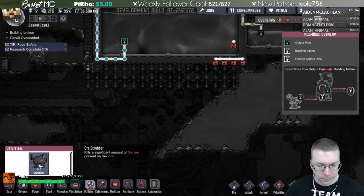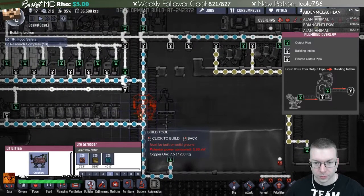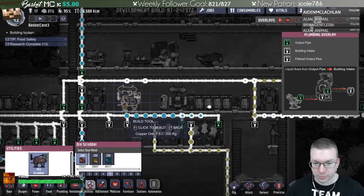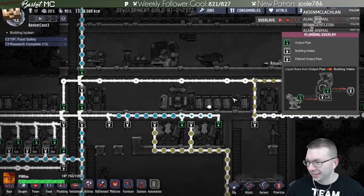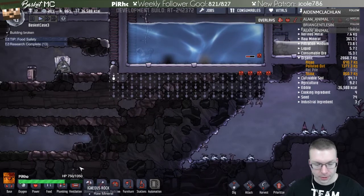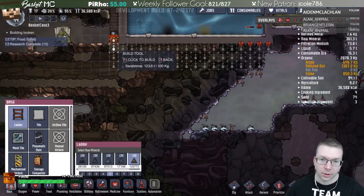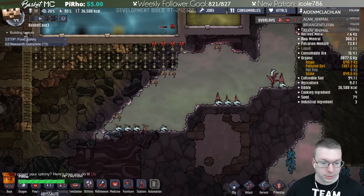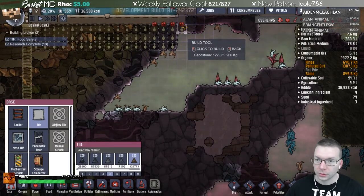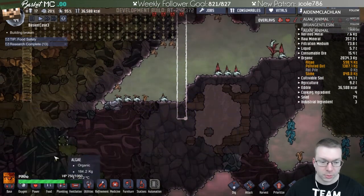Too bad they don't have little wetsuits - well there are suits you can get, I think. I saw something about that in one of the updates. I don't know if I have raw ore. I could build one of these things. It requires a chlorine gas intake pipe, so let's wait on that. They can mine out this area and build a ladder going down. I'll put all other liquids I get into this tank I'm making.